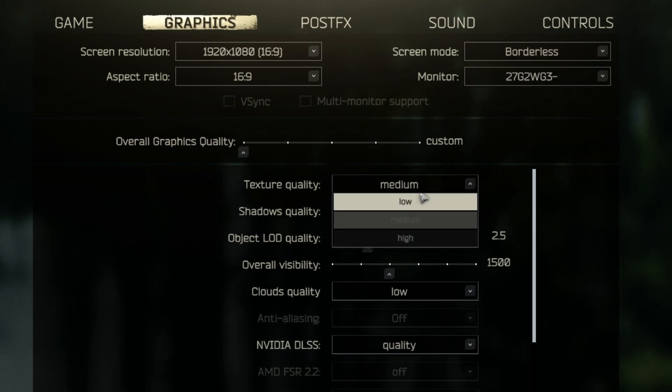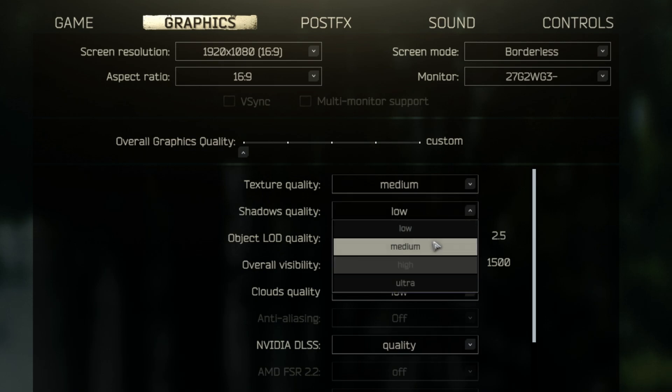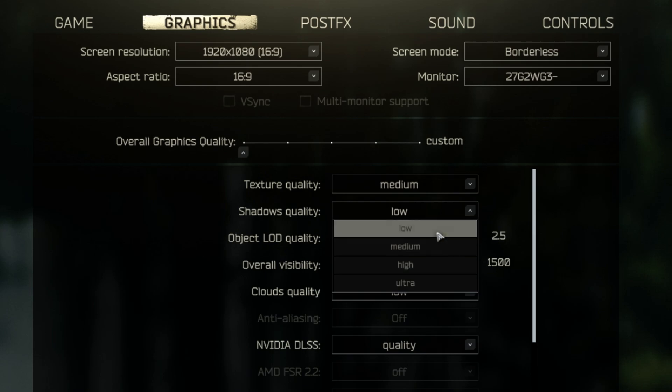When it comes to texture quality, it all comes down to how much VRAM your graphics card has. My graphics card is 6GB so I use medium. If you have less than that I'd use low, if you have more maybe try out high. For shadow quality, I keep this on low. This gives you the most frames and it makes enemies easier to see.